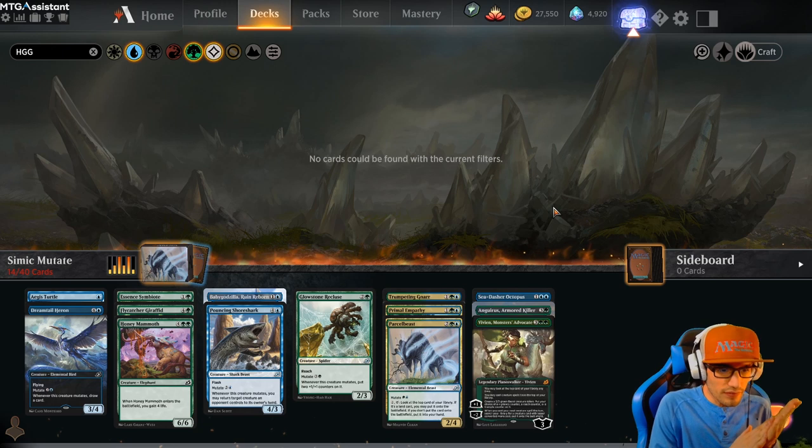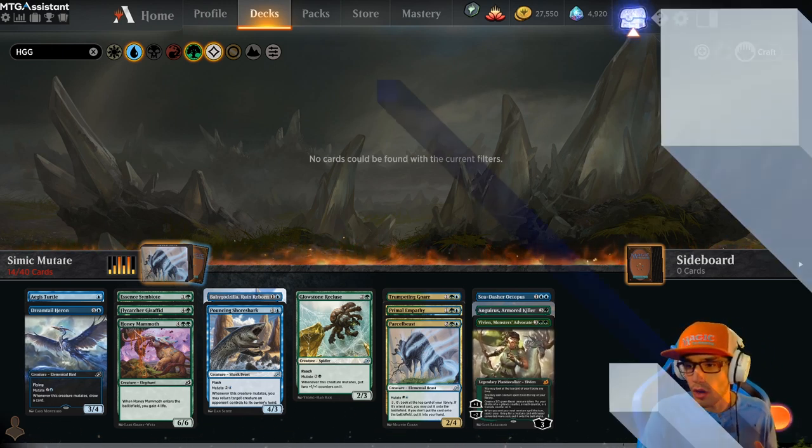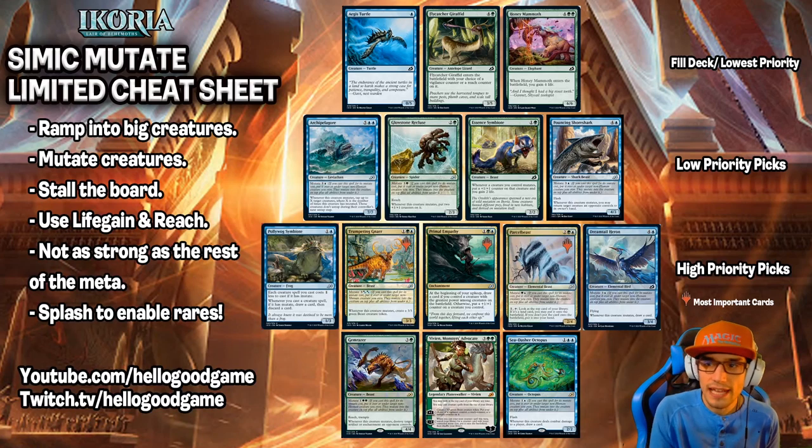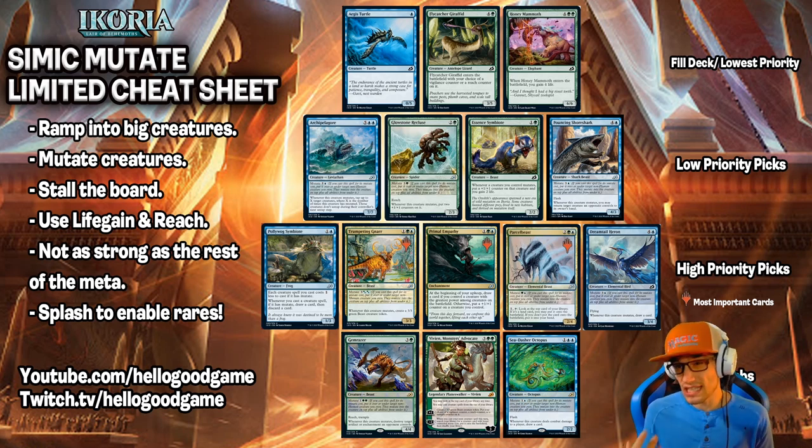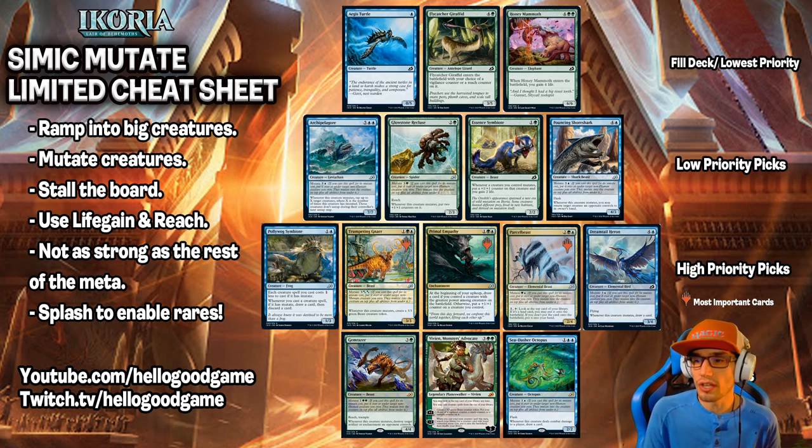With that being said, I think we've covered all of the cards. Let's jump back to our Simic Mutate Limited cheat sheet and recap: ramp into big creatures, mutate creatures, stall the board, use life gain and reach. It's not as strong as the rest of the meta — splash a third color to enable rares. If you get something like a Dirge Bat, that's a mutate card that's black and could be splashed in. Remember your pick priority: Bombs, Removal, Evasion, Aggro, Dirt — that's BREAD. Familiarize yourself with all of the removal in Ikoria. High-priority picks tie the deck together; low-priority picks help support and smooth things out for more consistent wins.